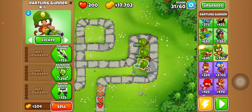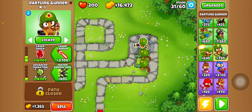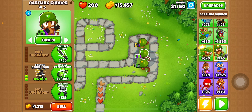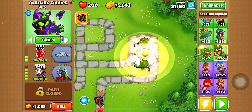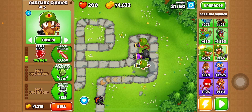For the first one, you're going to want a 2-1-0. For the middle one, you're going to want a 2-4-0. And for the last one, you're going to want a 3-2-0.